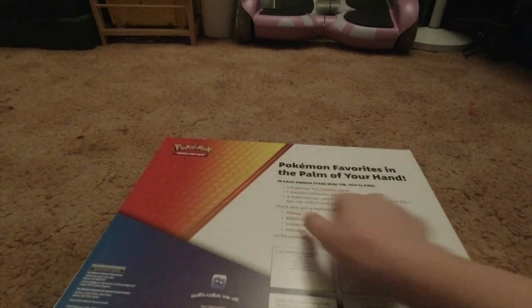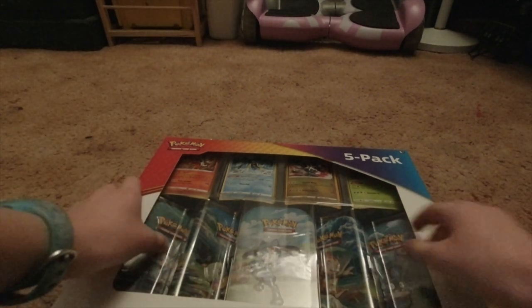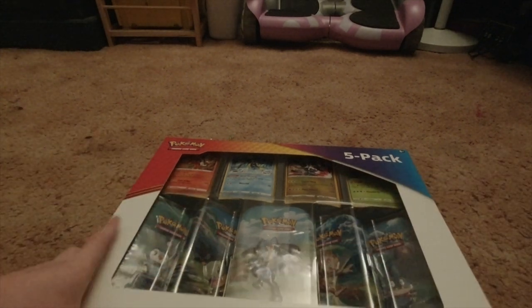Let me show you what's in the pack first. In each of these cans you get two booster packs, a metallic coin, and a little poster that you can connect to make like a big thing.